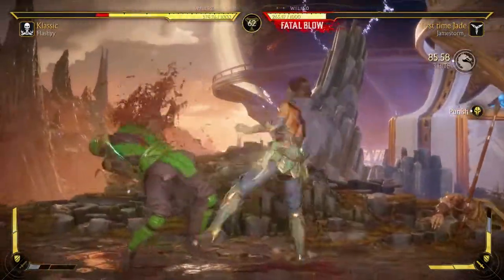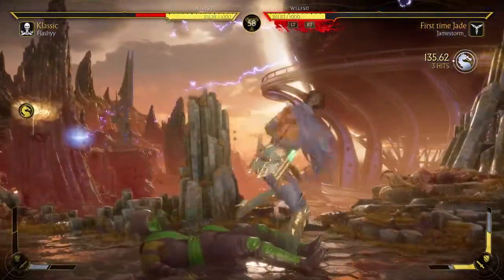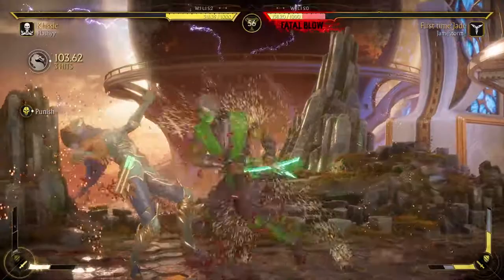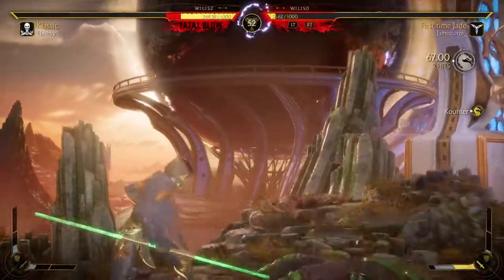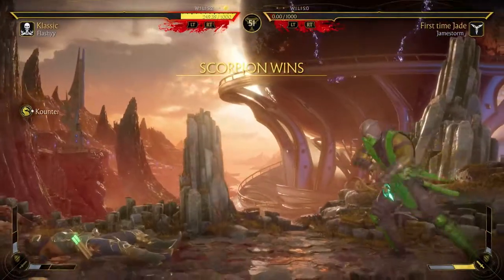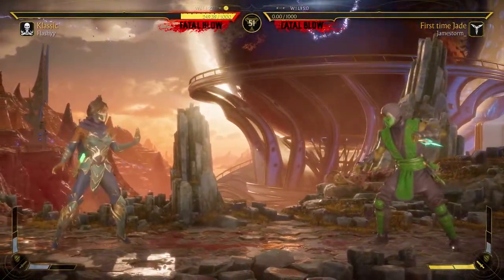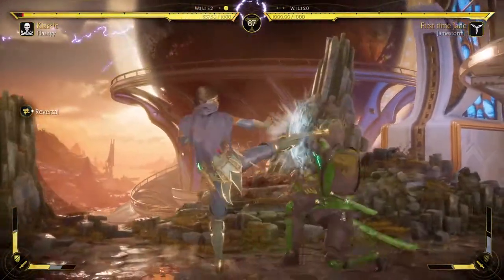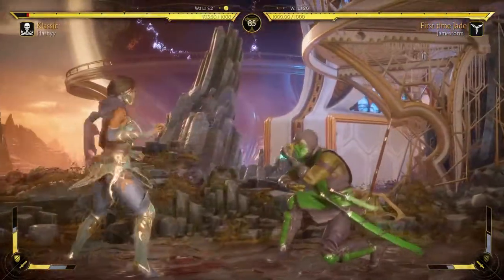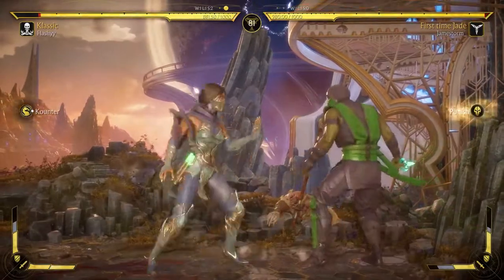Good blocks. It didn't work. Overhead — nice! Full punish. He broke at the last second — no! There we go, the jump three — let's go! Is this the final round? Short hop. Razorang — that's tough to deal with. Plus frames. Nice, good blocks.